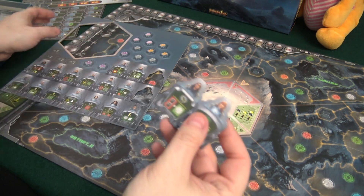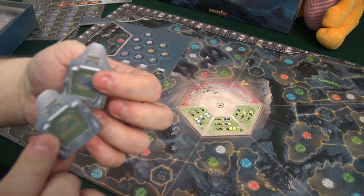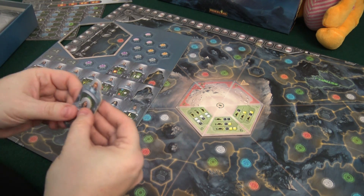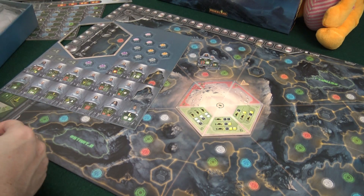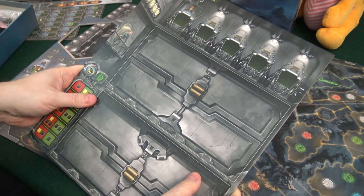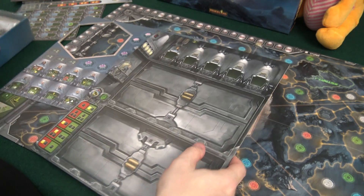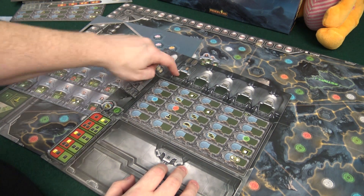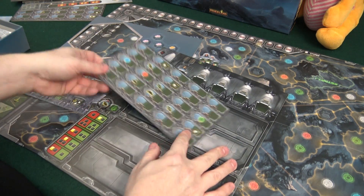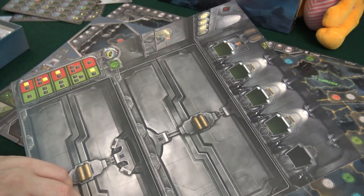Here we have some characters basically. They have symbols and probably different abilities. This is admin, this is science. I guess these could perhaps be sitting up here. Then we have another big board — looks like this is going to take a big table. And this looks like it could have these characters up here as well. Wow, so many boards and they're nice quality, and it seems like this is for fewer players and so on, which is nice.